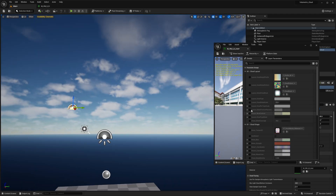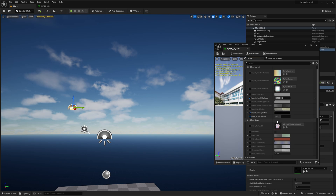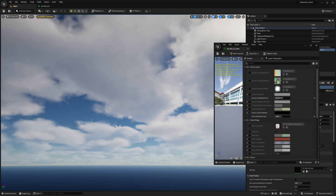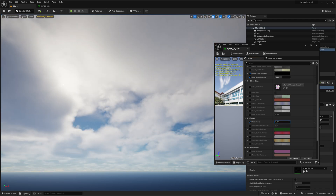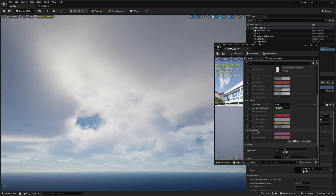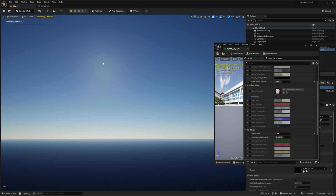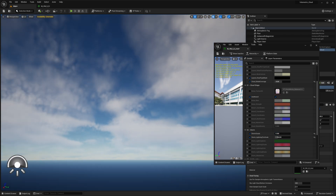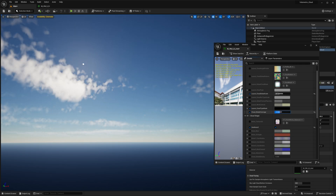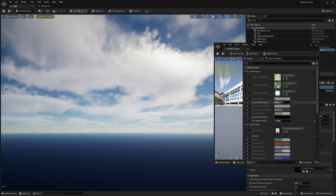To get some really nice setups here, we can play around with the scale to push it a bit further. We also have a Global Coverage setting — I'll bump that up to give them more coverage. I'm going to enable Storm Clouds as well, because those are really cool. Then looking at noise, I'll enable Use Noise Free — this will take a bit of time for the shaders to prepare, but it should make things look potentially a bit better. Let me just reduce the storm clouds a little.